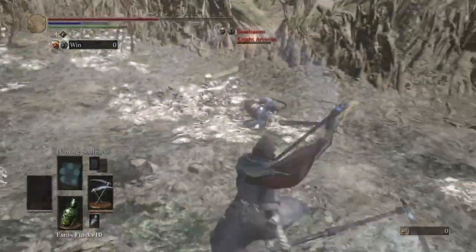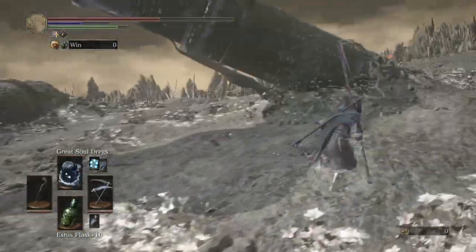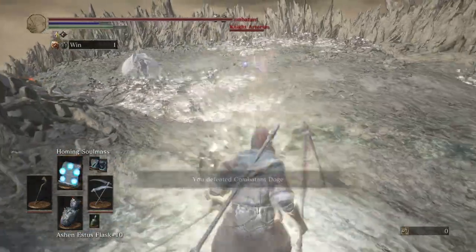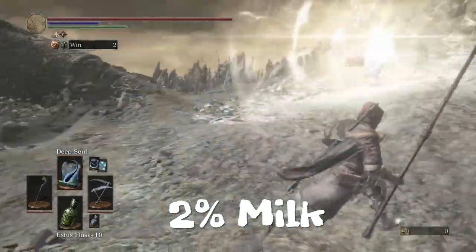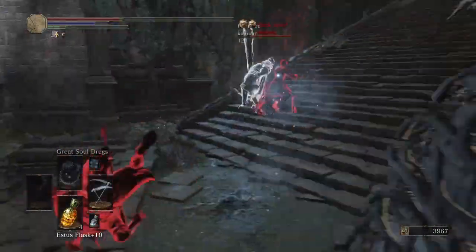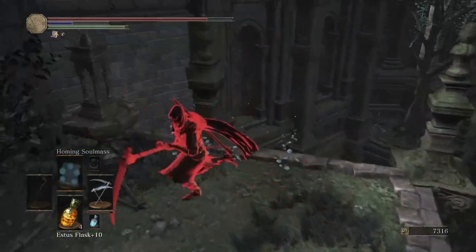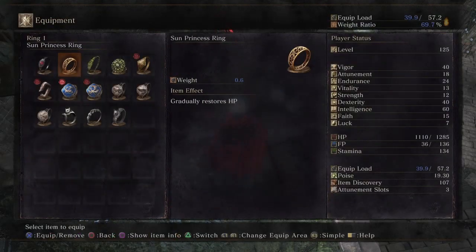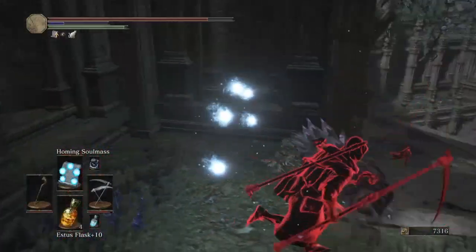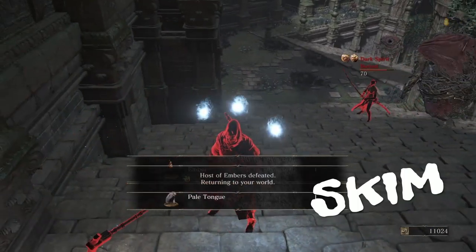For the gameplay section, I wanted to talk about the different types of PvP this build suits. In free-for-all, this build is strong — it has range, damage, the ability to heal, and decent burst damage, but nothing incredible, so I rated it 2 out of 5. Similarly with invasions, it doesn't do as much burst damage as the Sellsword Twinblades or dedicated invader builds that need 1000+ damage when facing a host and multiple phantoms. The lack of strong burst damage puts this at a skin — not the best for invasions.